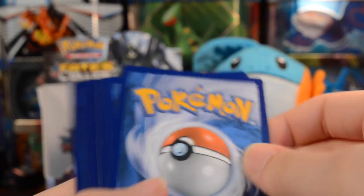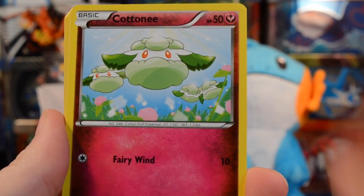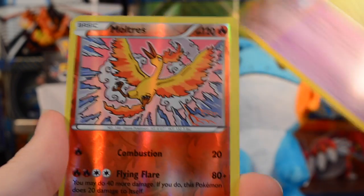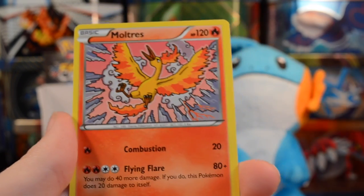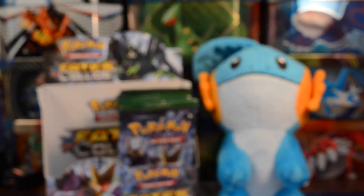On to a Delphox Break pack. I love opening booster boxes — I wish I could do it more often, but they're one of the most expensive products you can get. We have a Fulbef, Riolu, Cottonee, Seal, Whismur, Brakeson, Mega Catcher, and Duosian. We have a reverse rare Moltres that looks really nice — I knew this was one of the pre-release promos — and a regular Moltres. Two Moltres in one pack!